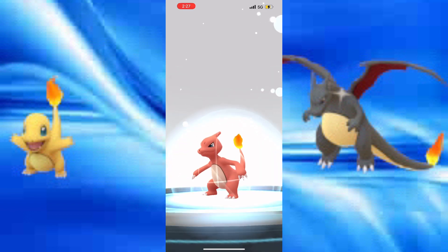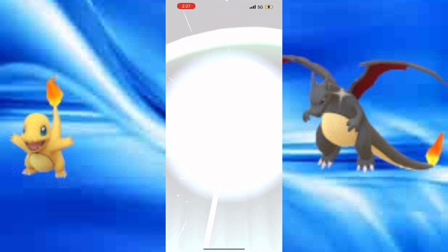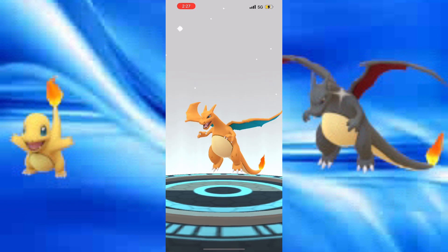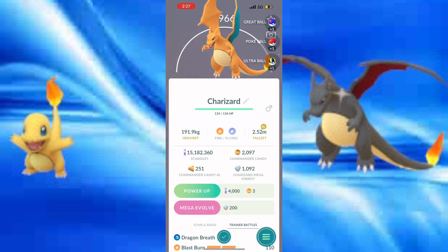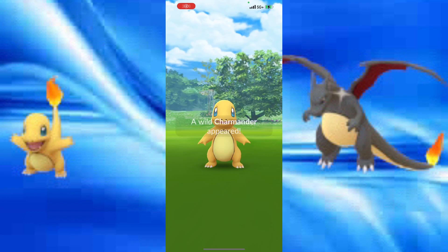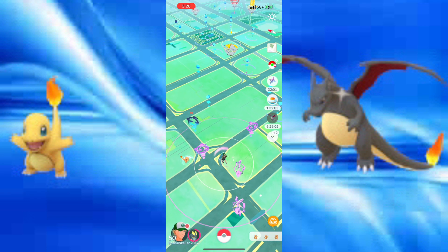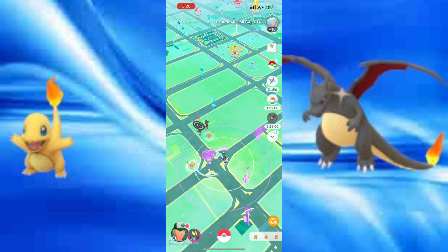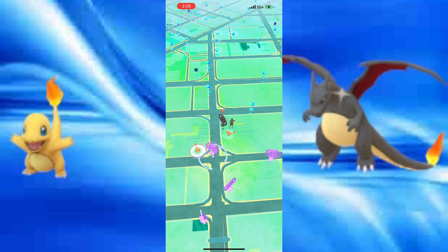Evolving this huge Charmander to compete in the showcase — may as well since I already got the huge one. Found a shiny — it's shiny! Such a nice shiny. Also plenty of mega energy for those who need it; I have a decent amount, nothing insane.